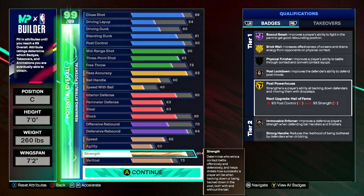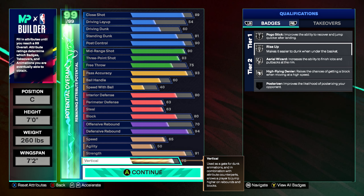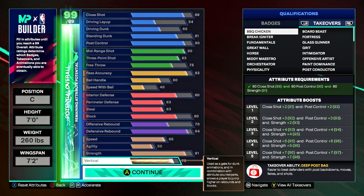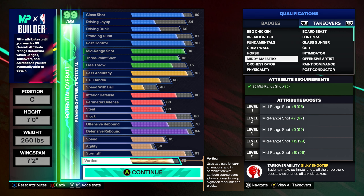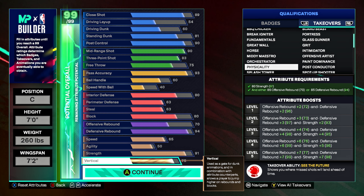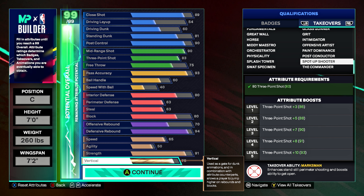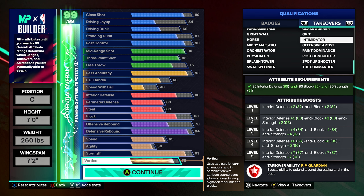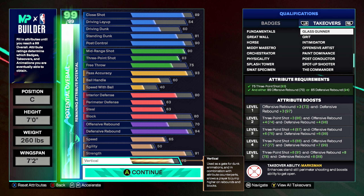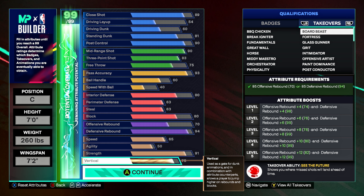Post lockdown on gold, immovable enforcer on bronze. For takeovers: fundamentals, great wall, horse, midi maestro, orchestrator, physicality, splash tower, swan specimen — you get the commander on this one. Spot-up shooter, post conductor, paint dominance, offensive artist, intimidator, grit — I'd suggest glass gunner. It boosts your three-point shooting and your rebounding offensive and defensive. We also got fortress and board beast.